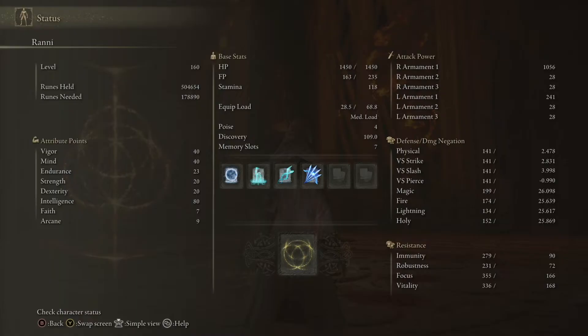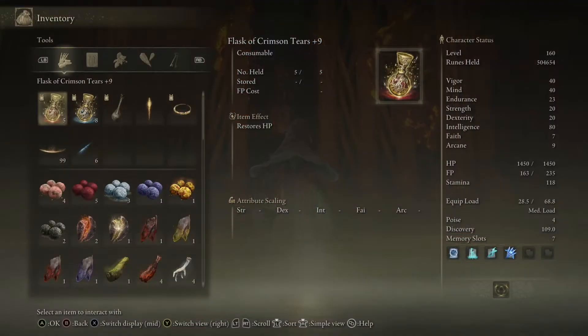Moving on to the build. You'll want 80 Int as that's the soft cap for spell scaling. I like 40 Mind because right around there is the max FP replenishment you'll get from your Cerulean Tear Flask. You actually only need 16 Strength and 11 Dex to wield the sword, and I'd recommend leveling Vigor to 60.